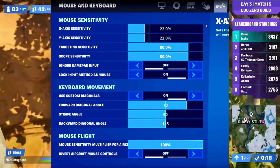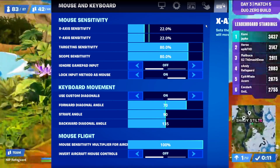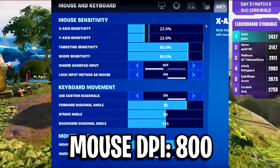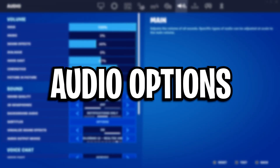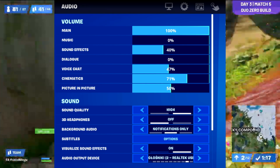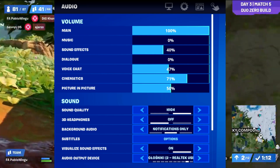For his mouse sensitivities, he's got his X sense on 22.0%, his Y sense on 22.0%, and he's got both his targeting sense and scope sense on 80%. All of those sensitivities are also on 800 DPI. As for his keyboard movement, he is using custom diagonal controls, with a forward diagonal angle on 70%, strafe angle on 90%, and his backward diagonal angle on 135%. For his audio options, he's got his main volume on 100%, his sound effects on 40%, his sound quality on high, and he's also got the visualized sound effects turned on.